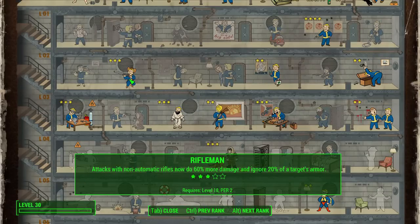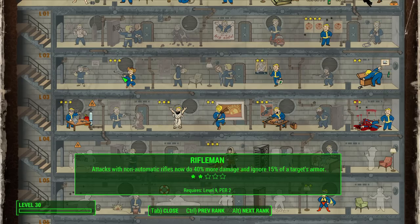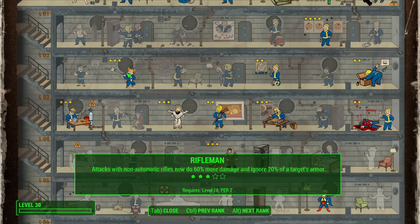First and arguably the most important signature perk is Rifleman. A little-known fact: Rifleman affects both rifles and shotguns in Fallout 4, which makes sense for Max because he uses a shotgun as his go-to weapon. With each rank you get 20% more damage and ignore part of the target's armor, all the way up to the final rank where you deal double damage with shotguns, ignore even more armor, and have a slight chance to cripple a limb.